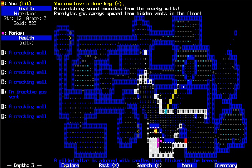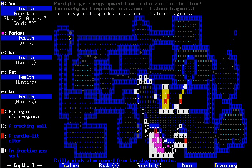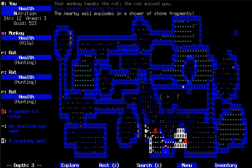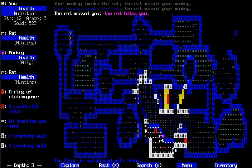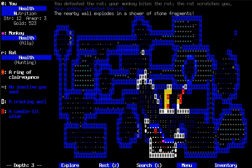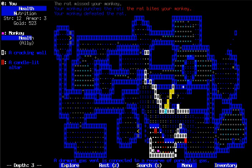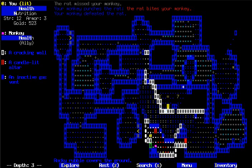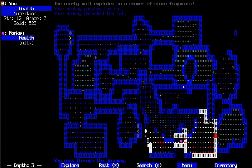I have a door key. Wonderful — it was trapped with paralytic gas. Come on, monkey, run away. Or you can just slaughter rats for me, that's fine too. That's the gas vent — I thought it was a ring or something. I think I'm gonna get out of here. Seems like I am not wanted there.